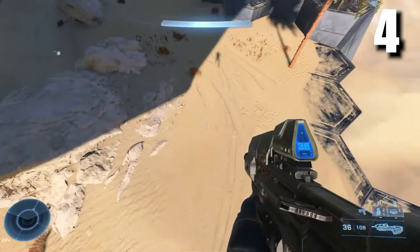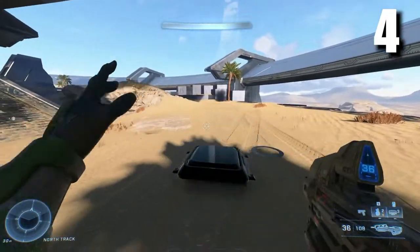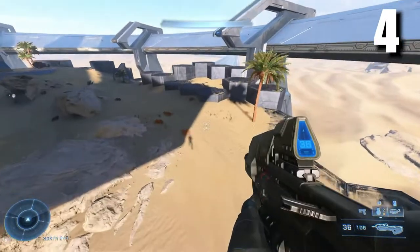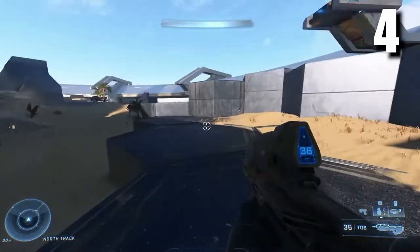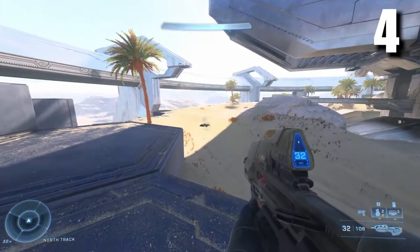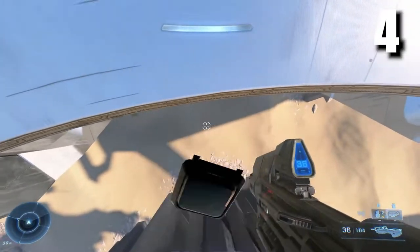At number four we've got the Deployable Bouncy Pad in Halo Infinite, made by Artifice. It's literally a bouncy pad, and I think this is awesome since we don't have the gravity lift — in some ways it's actually more fun than the gravity lift. Apparently you can use this against vehicles, and grenades actually bounce off it too, though we don't have footage of that here.